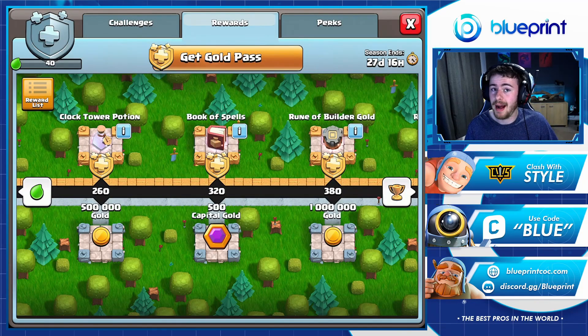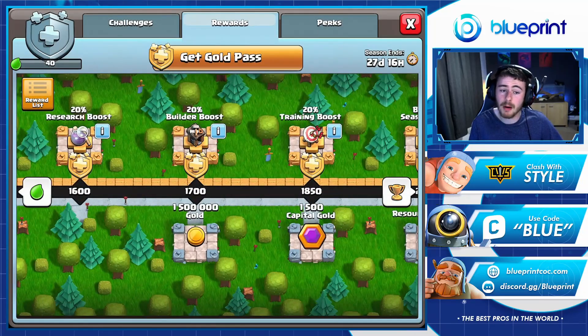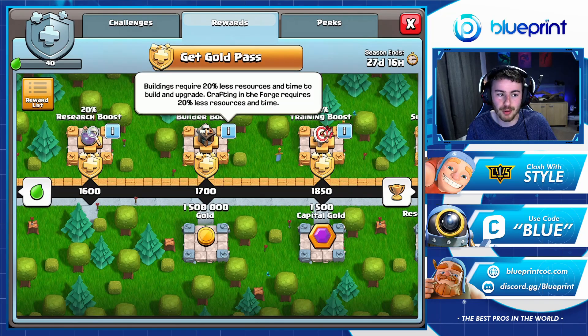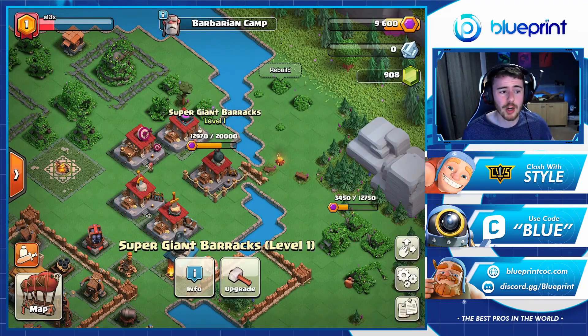Something a lot of people might have forgotten about is the Gold Pass, which has a huge impact on the clan capital. While you won't get too many resources from it directly, you will pick up some capital gold as you progress through even the silver pass tier. More importantly, if you are a Gold Pass purchaser — remember to use code Blue in the shop — there is a 20% boost that affects crafting in the forge. It's going to require 20% less resources and time, so if you want to maximize your capital gold output, the Gold Pass is a must.